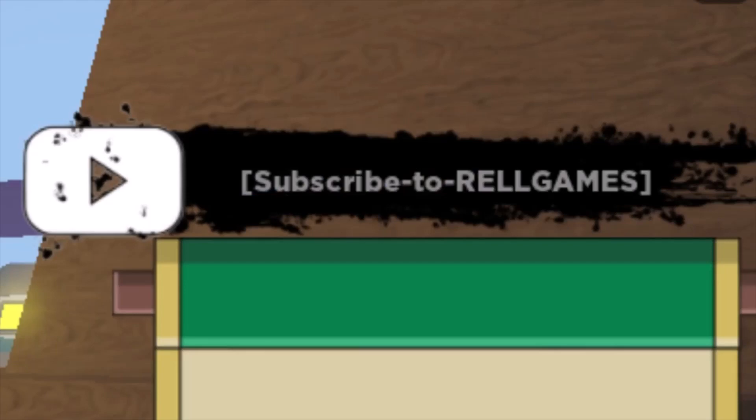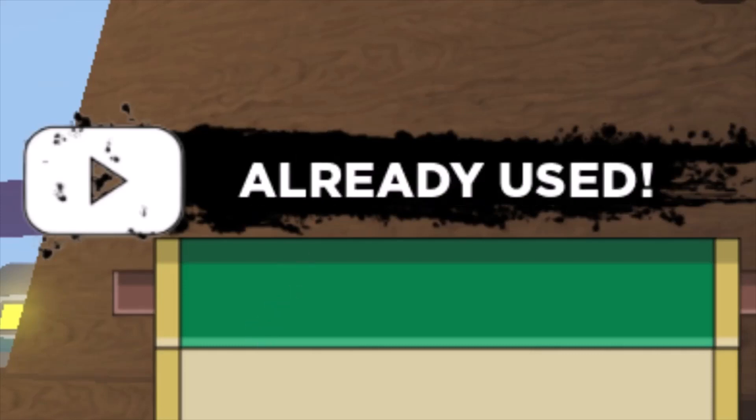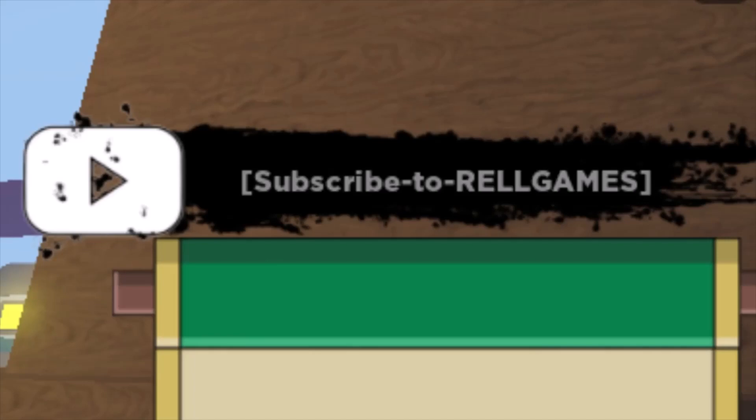Now let's go on to the older codes. The first one I'm going to be showing you is 'silver fan', which I showed you in the last video. There you go — silver fan is the next code.